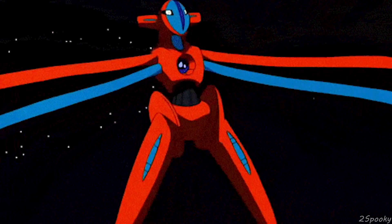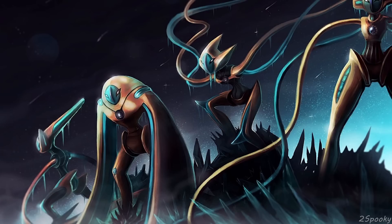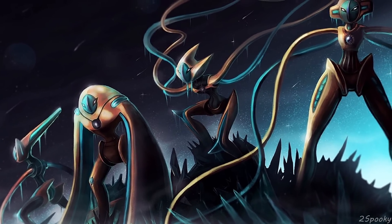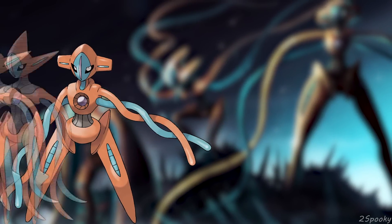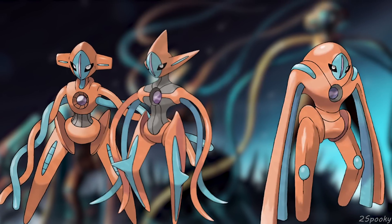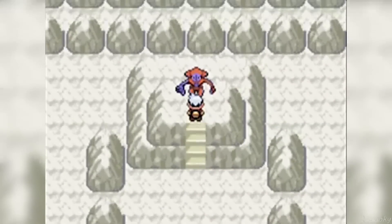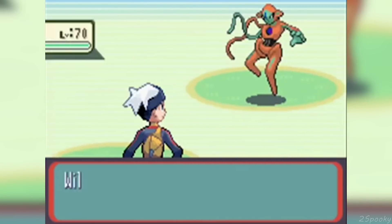Number 1. As most of you probably know, Deoxys has four different forms: the normal form, the attack form, the defense form, and the speed form. Although when Deoxys was first introduced in Ruby and Sapphire, it was originally only supposed to have three forms — the normal, attack, and defense forms.